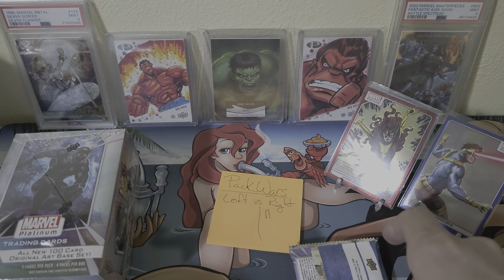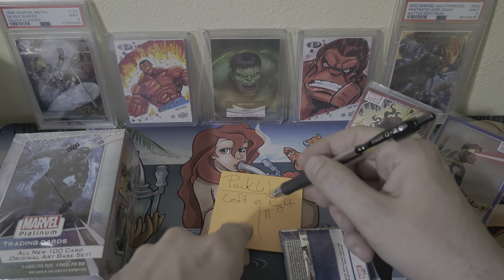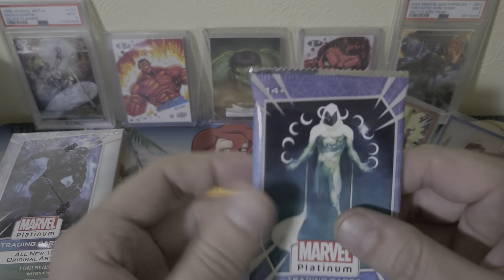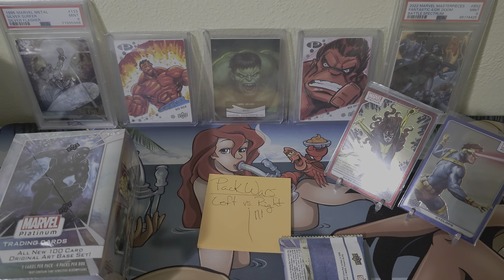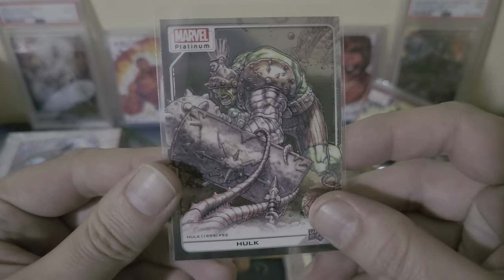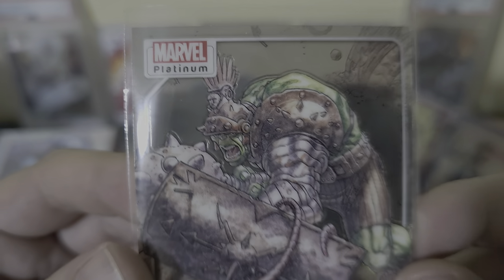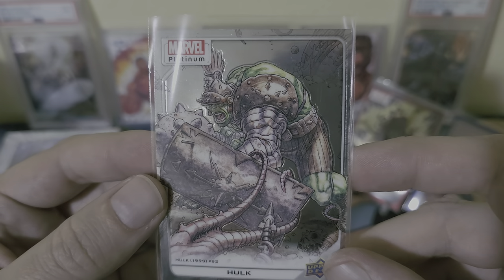Alright, pack number three. I guess we can put down a point for right side for that Dark Phoenix red prism. Let me see the Hulk again — this Hulk is pretty sweet too, cool image. At first I didn't really see his face until I actually got that card in person, pretty cool.